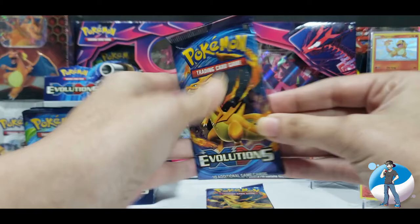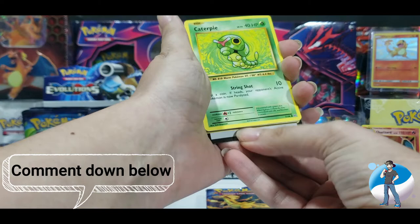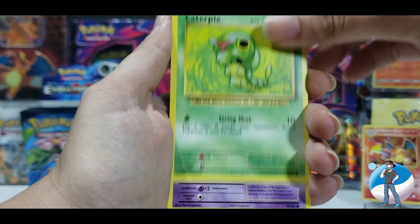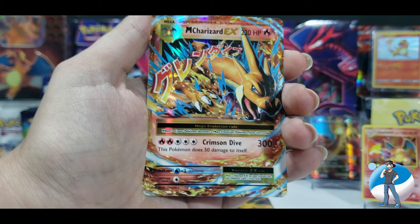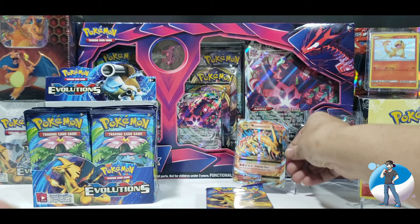Pack number two with Charizard on the front — let's get into this. What's your guys' favorite Pokemon from the Evolutions set? Comment down below and let us know. Three from the back, turn it around — a Secret Rare! Misty's Determination, Trainer Revive, Caterpie, Drowsy, Magikarp, Electabuzz, Rattata, Reverse Holo Nidoran, and for the last card — Mega Charizard EX! OMG! Let me just squeeze you in right there next to your brothers.